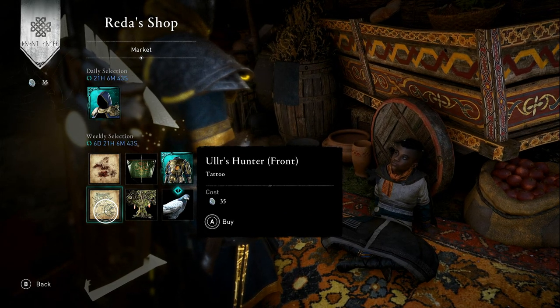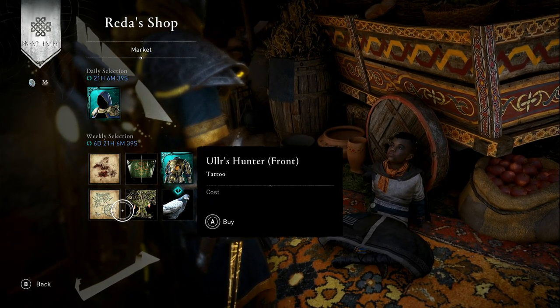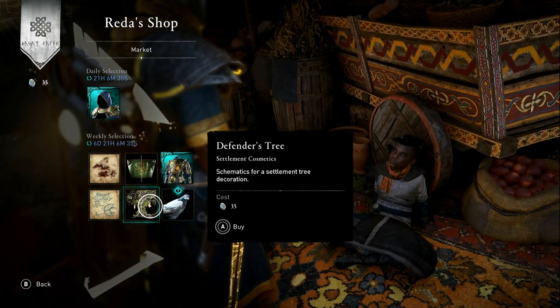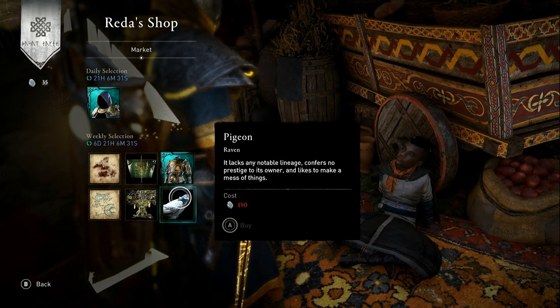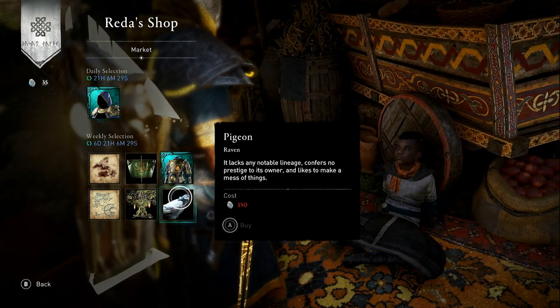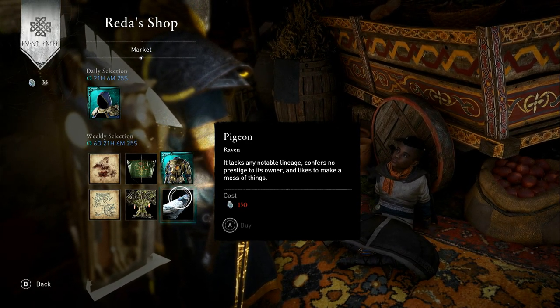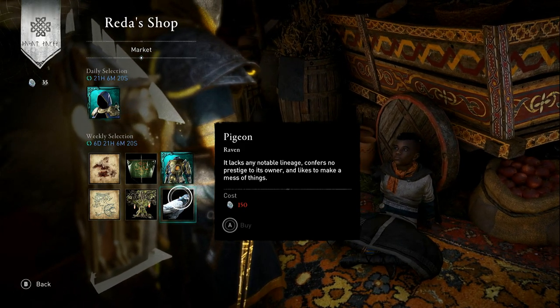Next we have the Ulu's Hunter tattoo, front variant, it's 35 opals. We have Defender's Tree, that's for your settlement, that's 35 opals. And finally we have a pigeon, that's nice, for 150 opals. Again, these are far too expensive for what they are - it's a raven skin.